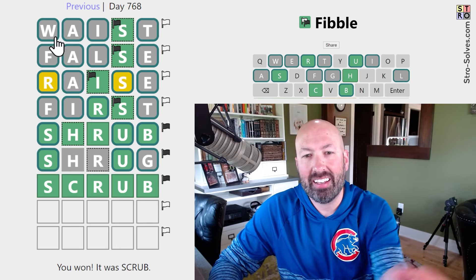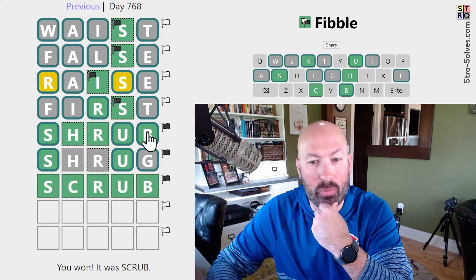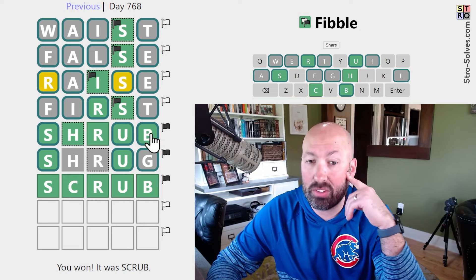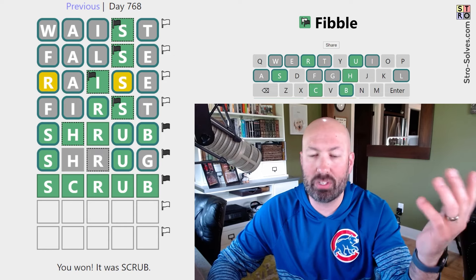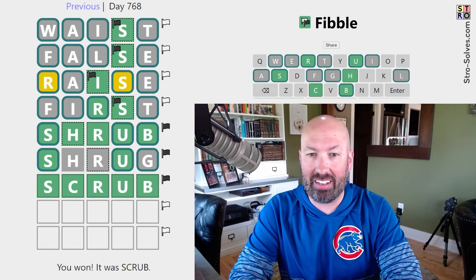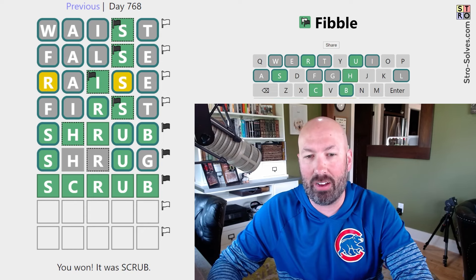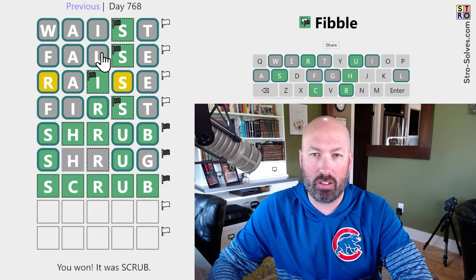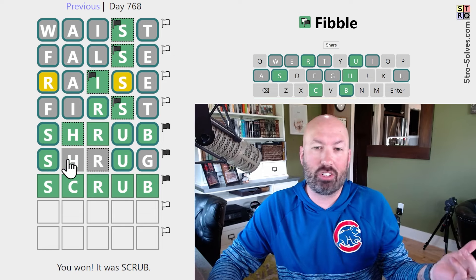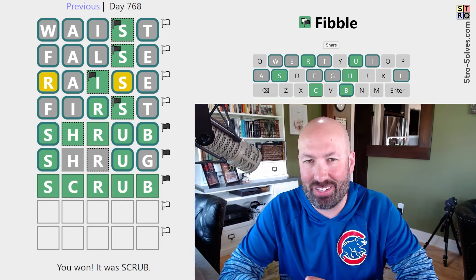Wow, that was crazy. We had the green S as the lie three out of four times at the beginning. Then I guessed a word with five greens that was not the answer. And then, knowing that four of the five greens had to be true, I had three grays, which just seemed almost impossible, but of course it wasn't. That was a crazy solve, but still got there with a couple guesses remaining. Let me know how you did finding all of the false clues in this puzzle, and if you got it on your first guess or it took you a while and you just had to kind of shrug at the puzzle. Let me know, and be sure to subscribe for more.